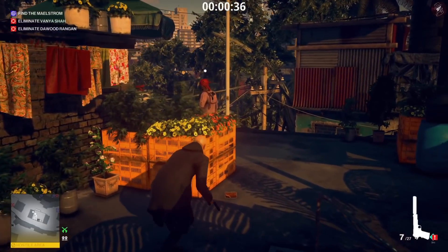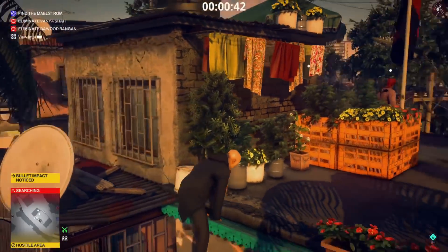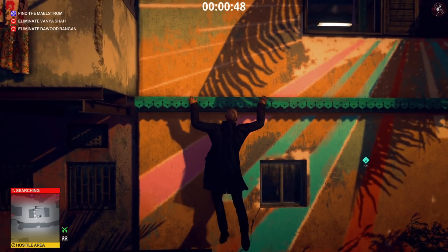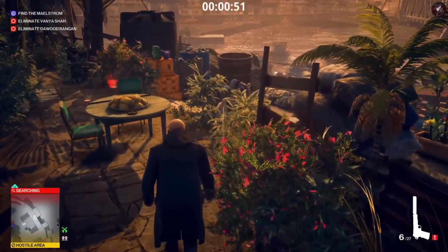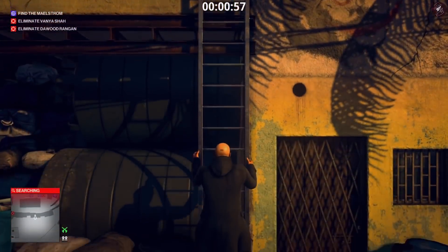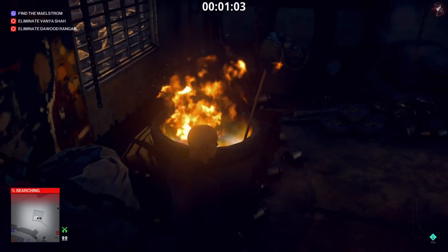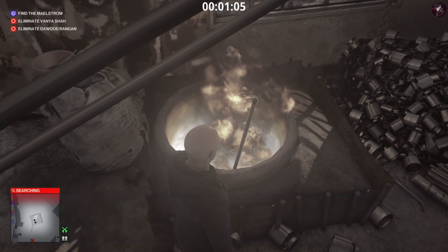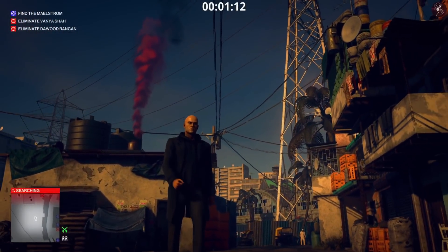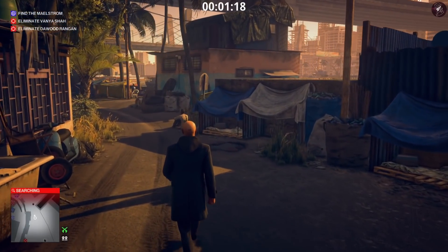Once we've poisoned that cup of tea, we need to climb up here and grab the brick from the floor. Select your pistol, edge back as far as you can towards the ledge, and shoot that little button on the flag — that will raise the flag to bring the Maelstrom over to the building. Once we've done that, we can drop down and signal Vanyushar and Darwin Rangan to meet up. Get your brick and throw it into the cauldron — there we go — and that's going to send a purple smoke plume from the top.